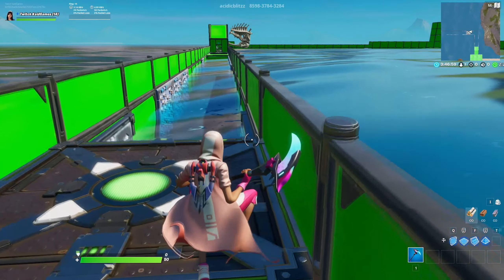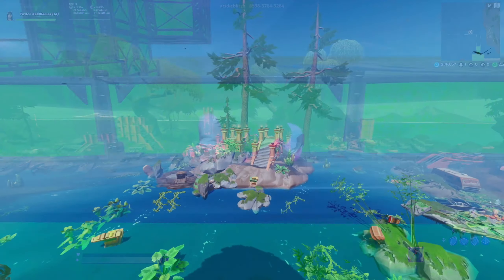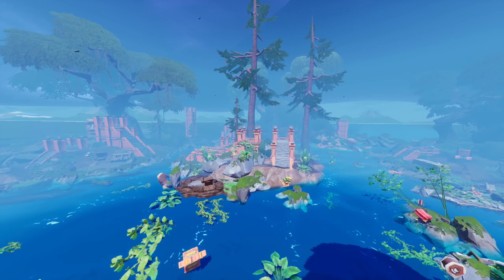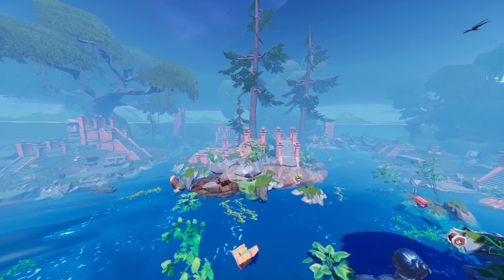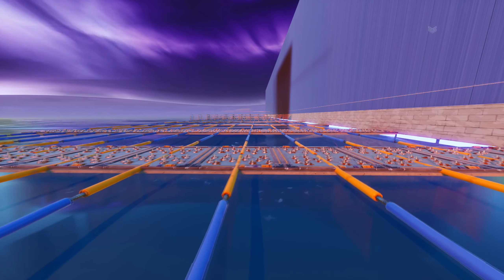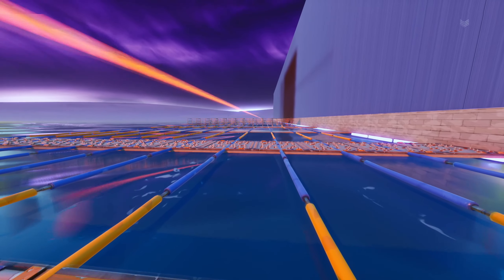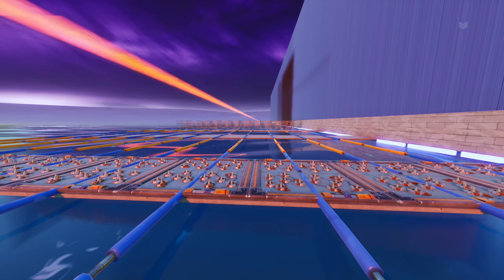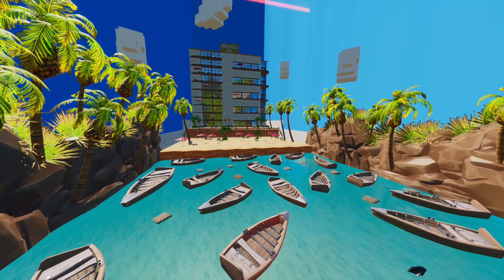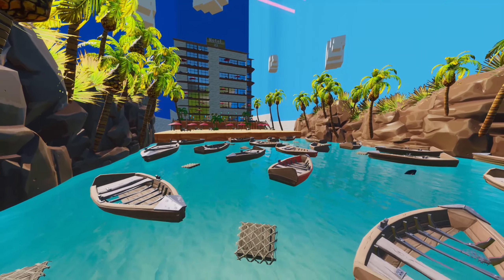As we all know, Fortnite Chapter 2 brought a bunch of new mechanics and one of them is that you're able to swim. With that, a bunch of new creators made really unique maps where you can swim while doing parkour, do speedruns, make pools, play free-for-alls in actual swimming, try mini games like 8 players versus a shark, team deathmatch, huge death runs and much more.